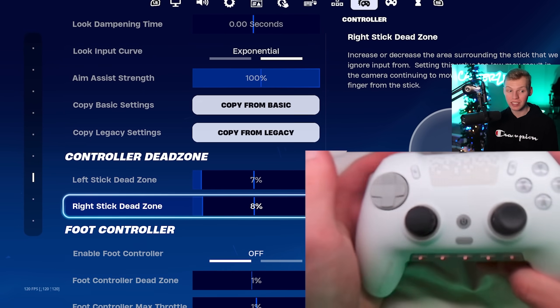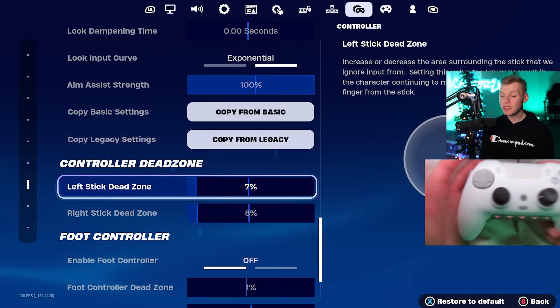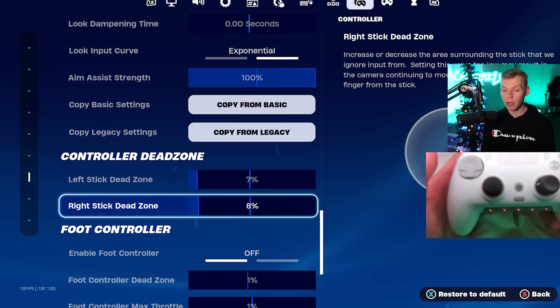Then in his dead zone, he actually also uses this controller — it's called the Scuf Envision. He's using 7% on left stick and 8% on right stick.